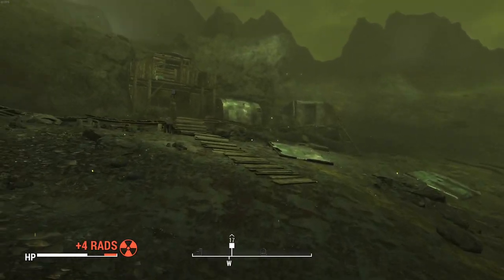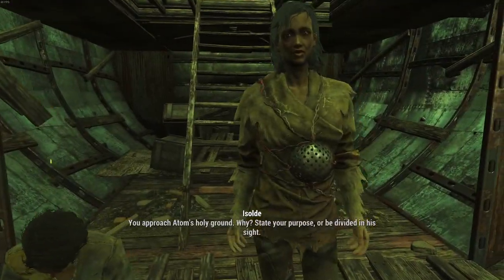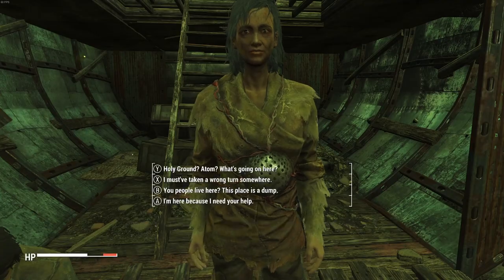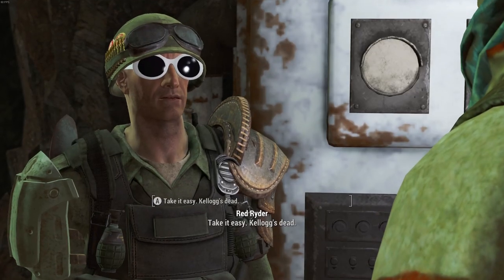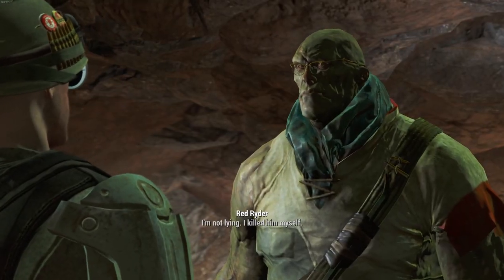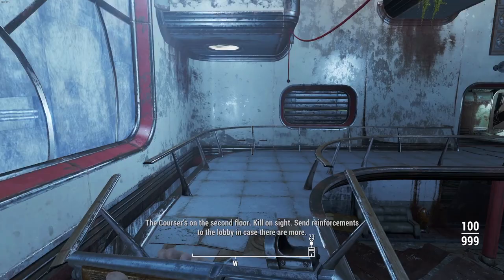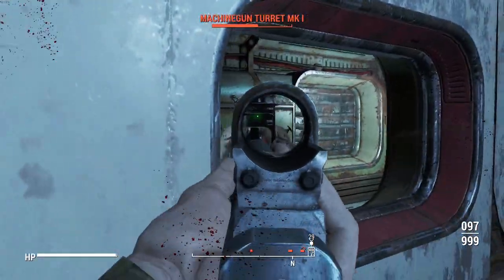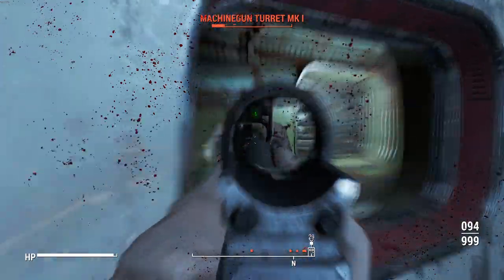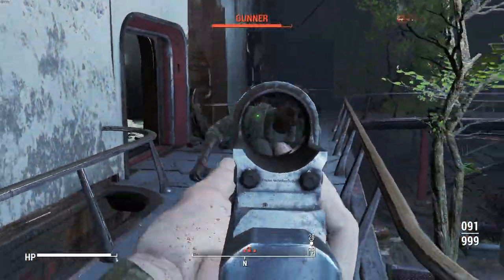I didn't get to 12 damage until near the end of the run. After sitting through Kellogg's memories I got to go through the Glowing Sea and talk to the people in the Crater of Atoms — I always stop by there for some reason, I don't kill them usually either, which is kind of weird. Anyway, I talked to Virgil and headed off to Green Tech Genetics.